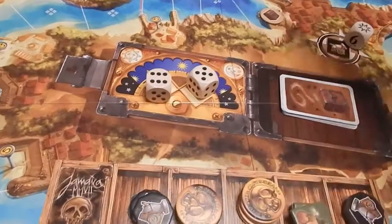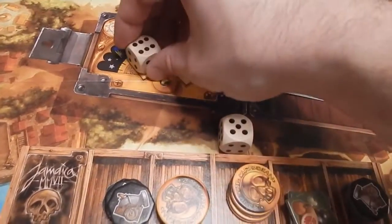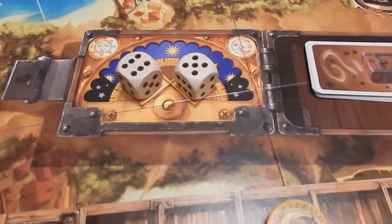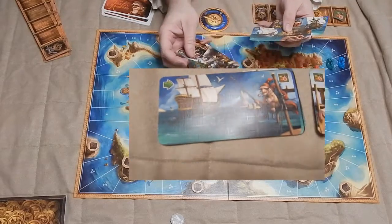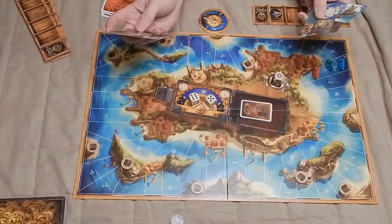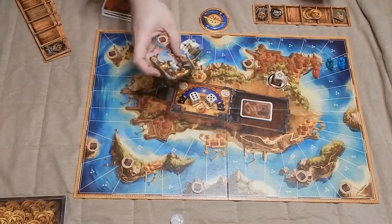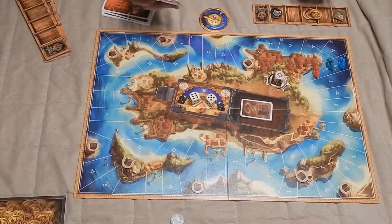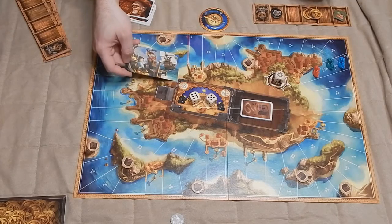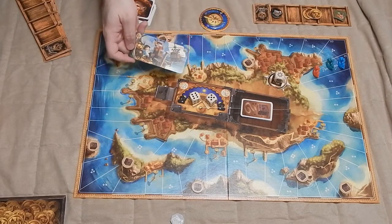You take each individual die and you place it — you decide the day and the night number. This comes into effect because each player has three cards in their hand with two different outcomes: on the left side is the day, on the right side is the night effect. Starting with the captain, you would resolve the effect. Depending on the card, I could get six doubloons because I placed the six on the daytime, and move ahead five spaces because I've used a card that has an arrow on the left side.